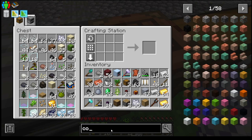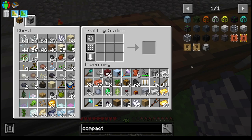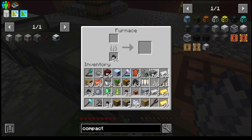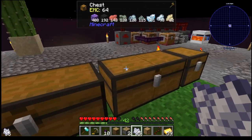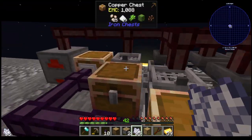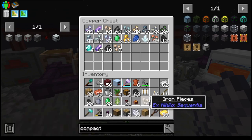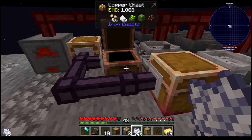Now we should be able to type in compacting drawer — we want the simple storage drawers, not functional storage — which we need some stone. So that did fill that up. That one's almost full, and that's full, so they're actually running at full speed. We're getting salt, sugarcane, cactus, and cacao beans from that.